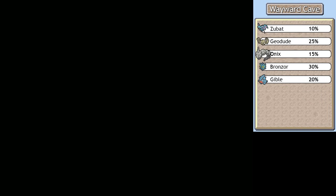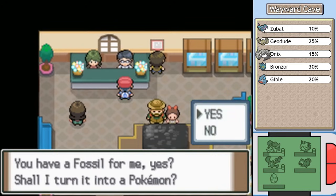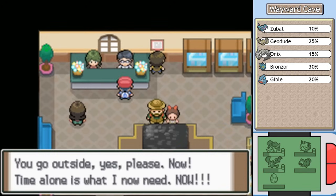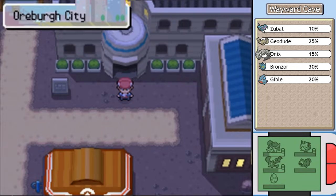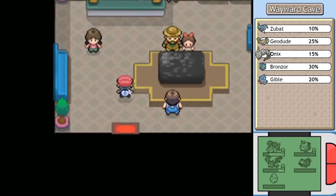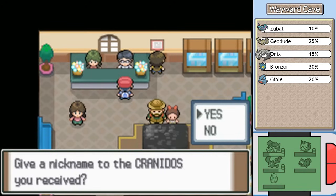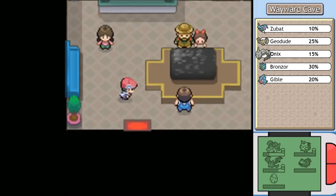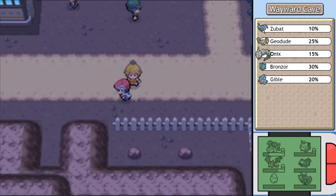We can go to the Oreburgh Mining Museum now and talk to this guy I wanted us to remember. He studies fossils — we have a fossil for him, so he'll turn it into a Pokemon. We dropped off our Skull Fossil with him, went outside, and came back in. Here is our Cranidos! I've already gone over the fossil Pokemon when we explored the Sinnoh Underground. I'm not planning to use Cranidos on my team, but I wanted to show that this is where you resurrect fossils — and you can do that right here, no waiting until Cinnabar Island or anything like that.